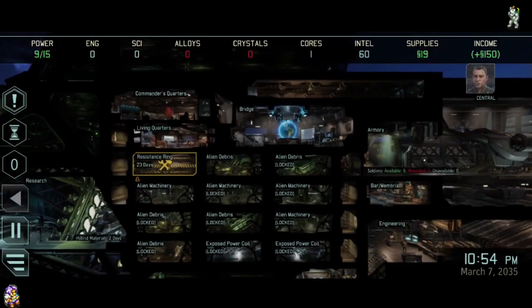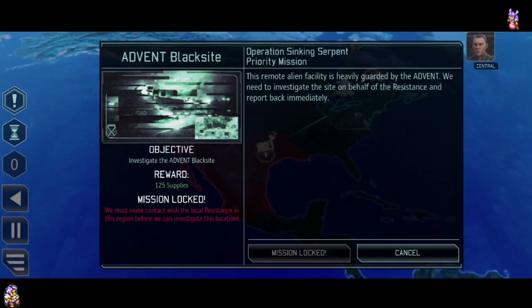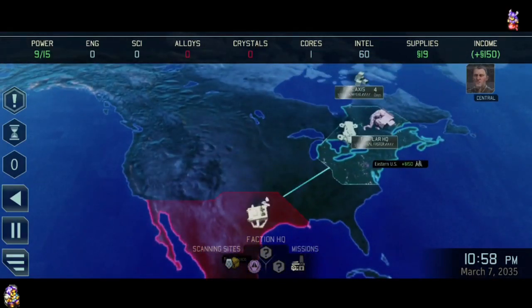Instead of exiting out of anything, you just click on the bridge. You never pay attention to where the bridge is until you suddenly need to click on it. It's just nice to see everything feels right on a phone.